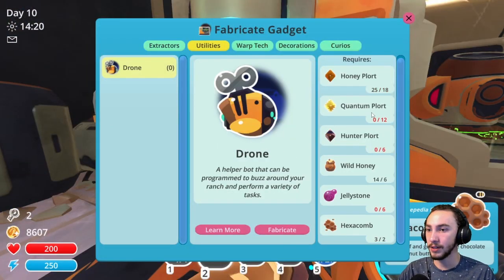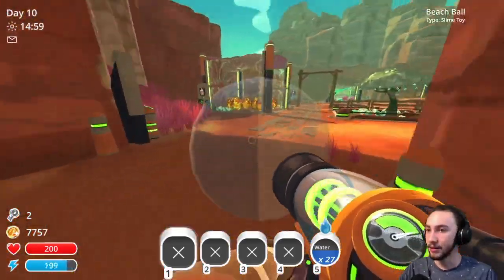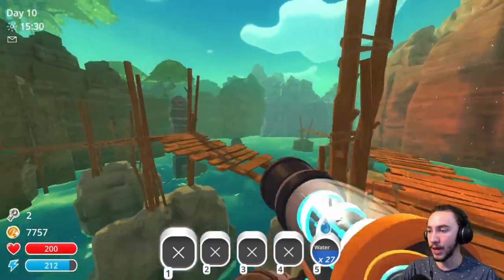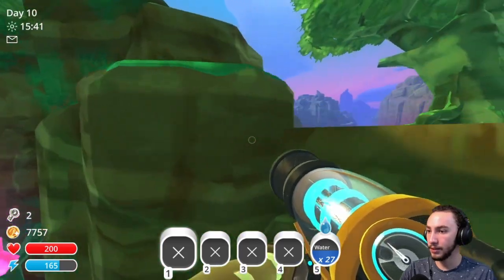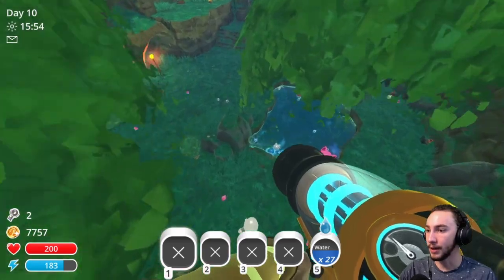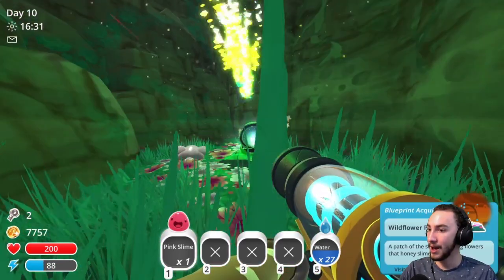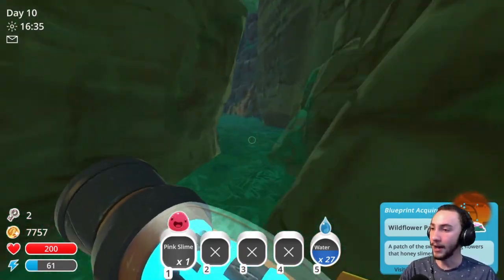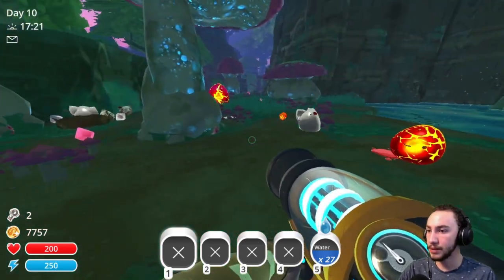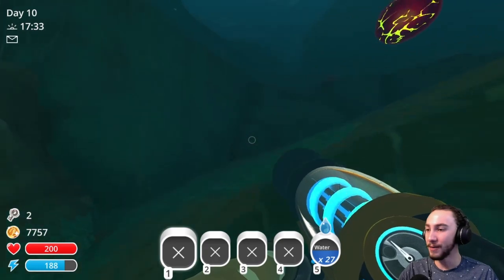All we're waiting on is other plorts. I need quantum and hunter — let's go get those. Back to the moss blanket. Quantums are going to make this annoying to farm. If I set it up in the overgrowth, they won't interfere with the puddle slimes. Are you a green or a blue? You're a blue pod. I think there's a green over here, actually. No, that's a purple. Glad I know where treasure pods are. There is a treasure pod under here — do you have hexacomb? No. We got a wildflower patch; I guess I've been covering those the entire time. Good job, me. Hello, hunter slimes — I know you're invisible, but stop being invisible. Is this one green? No, also purple. I know where a bunch of treasure pods are; I don't know what colors they are.